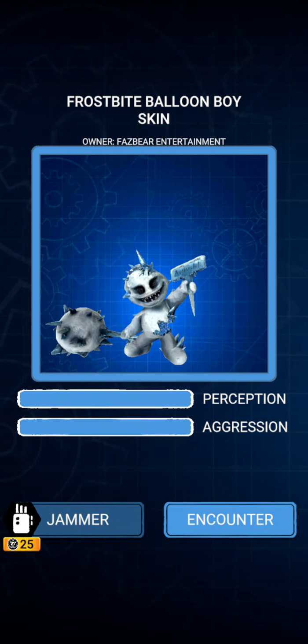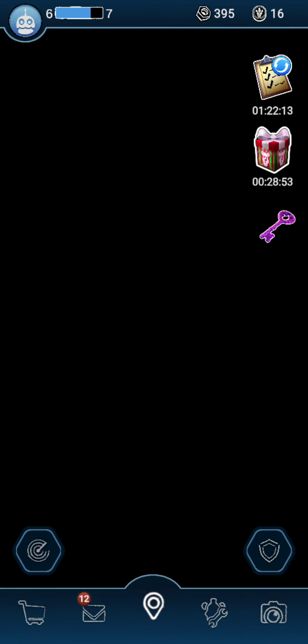This is very easy. It works like Frostbear a bit, but like Balloon Boy at the same time. I'm going to do a voice tutorial. When he tries to freeze your screen, shake your phone as you would with Frostbear to make the ice effect go away. So he basically is Frostbear, but with Balloon Boy's mechanic too.